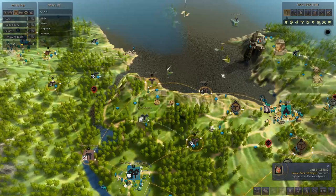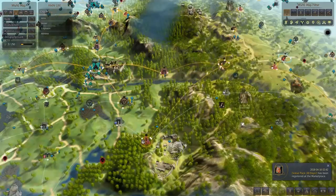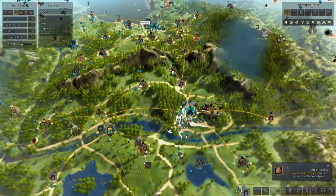For new players, I would just connect either to Alvia or to Heidel — Heidel is probably easier as you want to connect over there anyway. Later on, you can connect down to Tarif or over to Glish. But to start off with, you don't want to go through too much hassle selling these fish. Just take the fish and either sell them in Velia or connect to Heidel and Alvia and go sell them there.